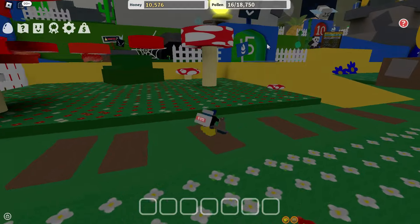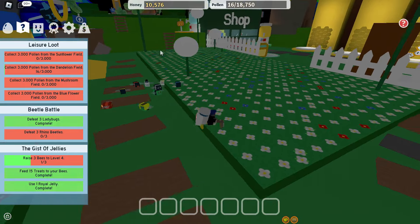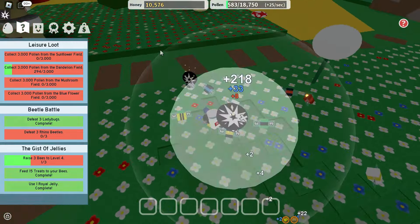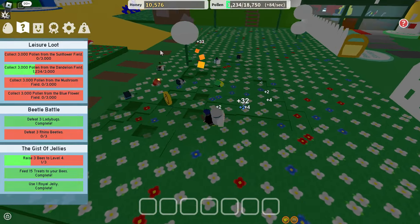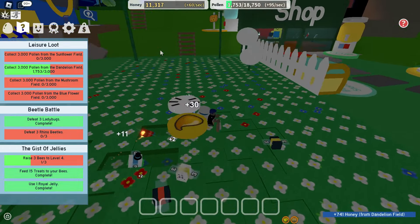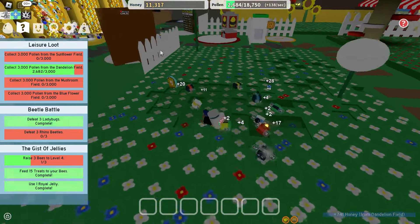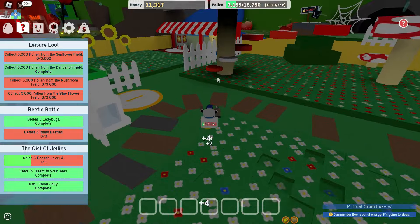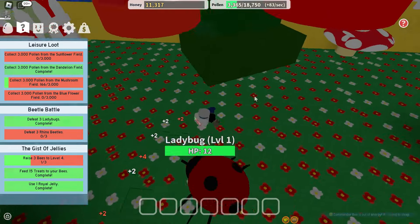Now I just have to complete this quest — sunflower field, dandelion field — basically every field in the first location. From each field we need to get three thousand pollen. That's easy, not hard for me. I already bought all that I need from the first shop, so let's go to the mushroom field.